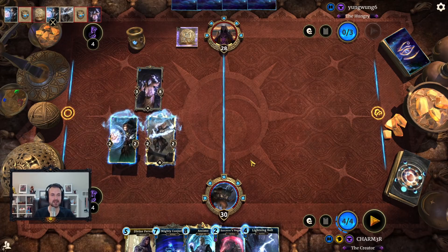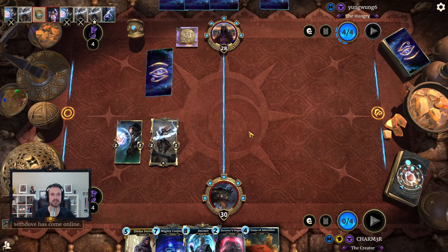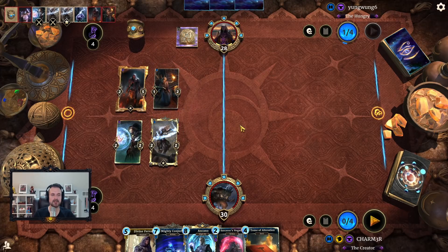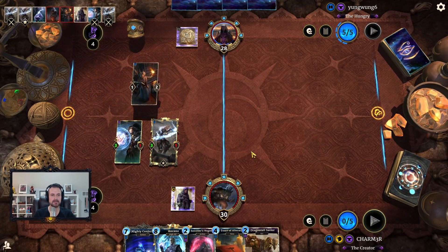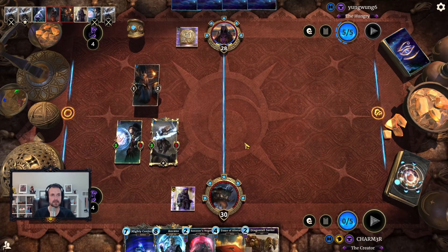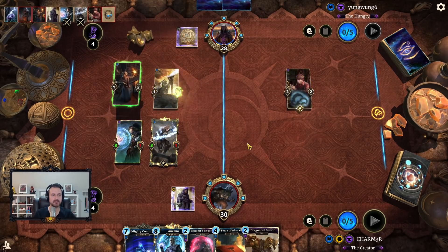I'm actually tempted to take the trades here. Therana is one of those things I just don't want to deal with. If this is singleton Sorcerer you have to assume they're running some non-traditional stuff — Ice Storm is a consideration, maybe even a Soul Tear because a one-of Soul Tear with Therana lets you chain things around. There's all sorts of weird interactions that sometimes pop up. We're going to do this — it'll likely get rid of my Dagger Fall via counter trade but right now we're just trying to out-resource them a bit. Doppelganger — okay, I see you.